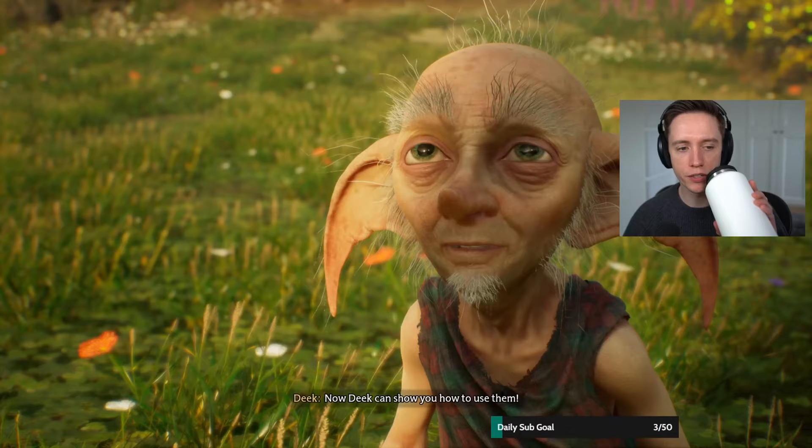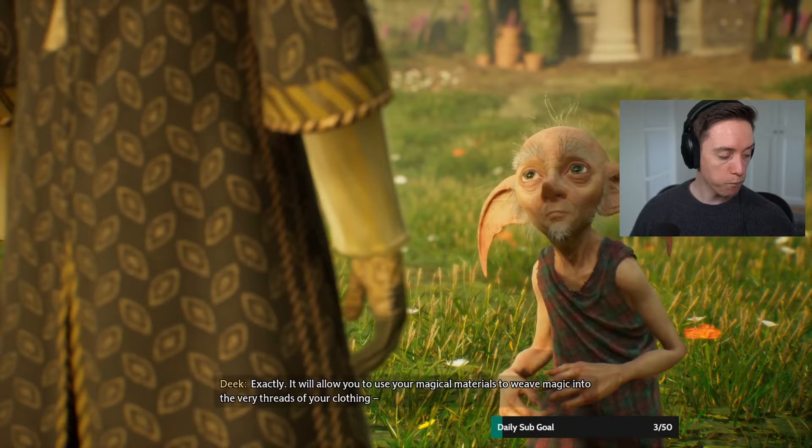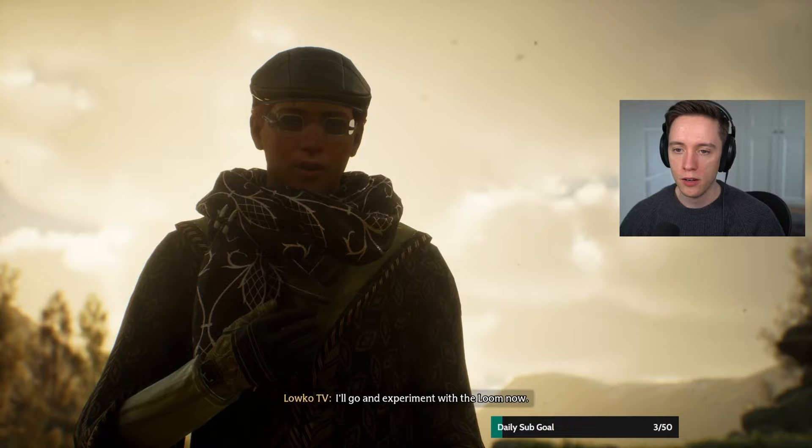First you'll need to use this spellcraft to conjure an enchanted loom. An enchanted loom — exactly. It will allow you to use your magical materials to weave magic into the very threads of your clothing, making your clothing more useful in a variety of ways. Oh, this is how I can upgrade my gear. Deke thinks you'll be impressed with what the loom can do. I'll go and experiment with the loom now.